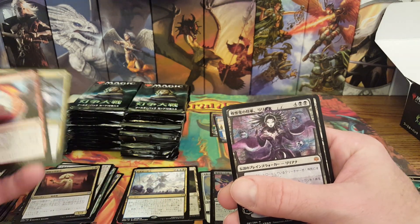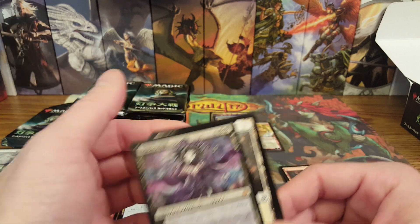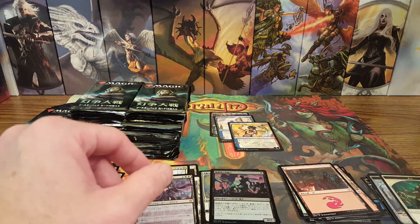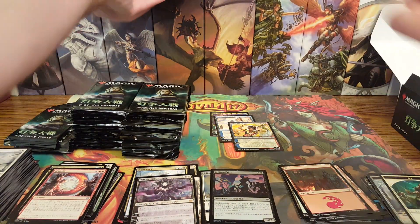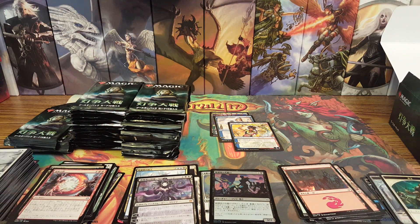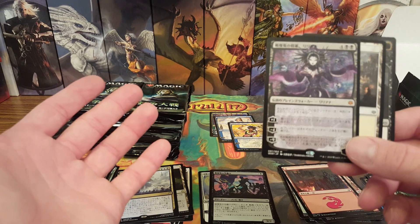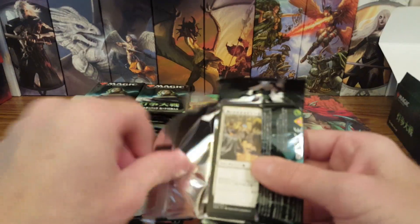Oh my goodness folks — okay, I was not expecting another Liliana! I'll be perfectly honest. These boxes are from the same case. Holy crap! So this box is SD91541 and my other box was also SD91541, so I was anticipating getting different stuff. But holy moly, another Liliana! That is awesome. This is going fantastically fantastic!